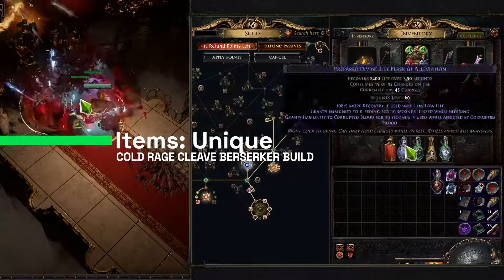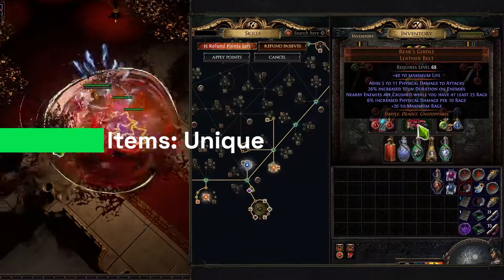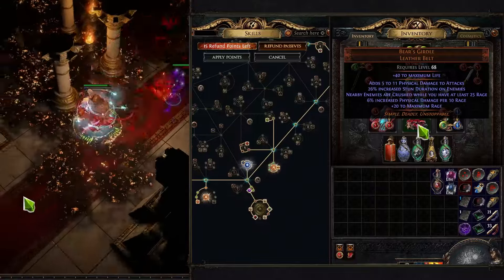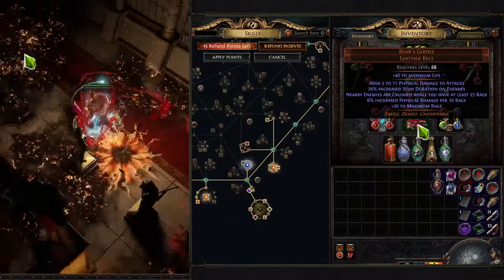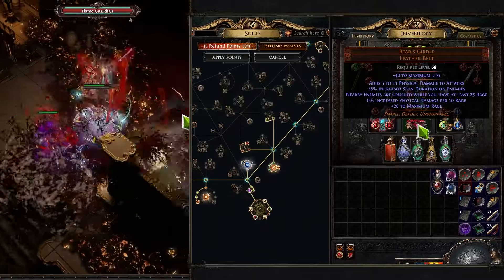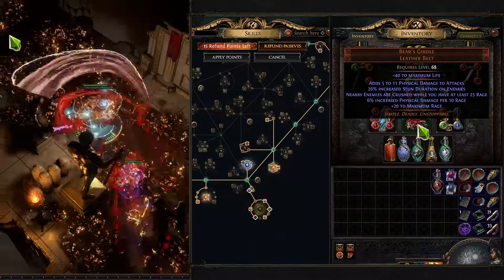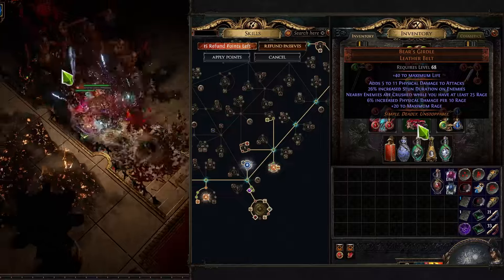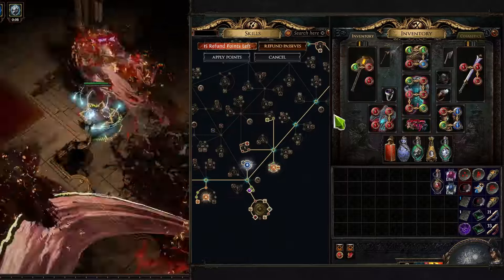Talking about our unique items, I would say the one I recommend to start with is pretty much Bated's Girdle. It's just an amazing belt that costs literally nothing, just like a few chaos, and it provides you with maximum rage and physical damage increase per 10 rage, which is pretty decent. It can also give you some health, which is nice as well.